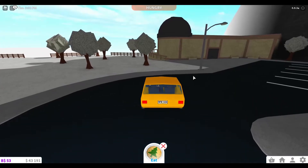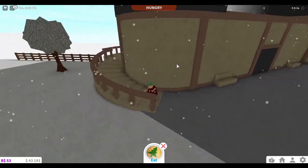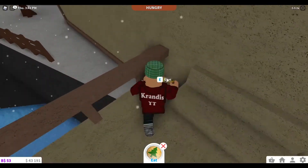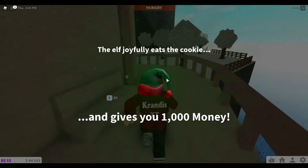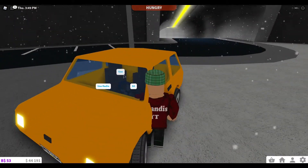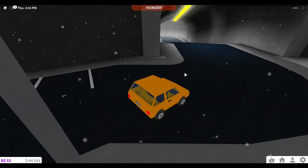Okay so once you do get up here, you're going to go on here and walk around. Just down there there's a little elf. You're going to give him a cookie. The elf joyfully eats the cookie and gives you 1,000 money. So already we've got 2,000, just from doing a bit of driving about.